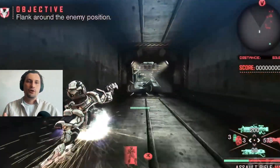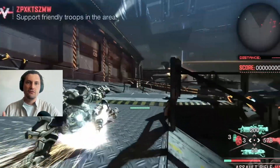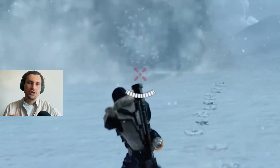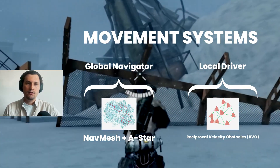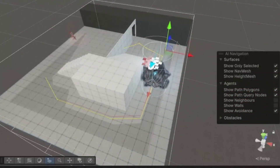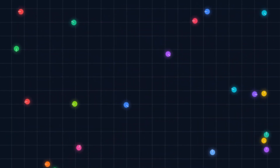We've given our enemy a primitive brain and senses. Now let's teach it to move through the world with purpose and position itself to be more effective in combat. We break this down into three parts. First, we need to teach our NPC to simply walk around without bumping into everything. For this, we use a combination of two systems: a global navigator using a NavMesh and an A* algorithm, and a local driver based on reciprocal velocity obstacles. The first plots the optimal route from point A to B on a pre-built map of walkable areas, while the second handles real-time steering to smoothly avoid obstacles and other NPCs.